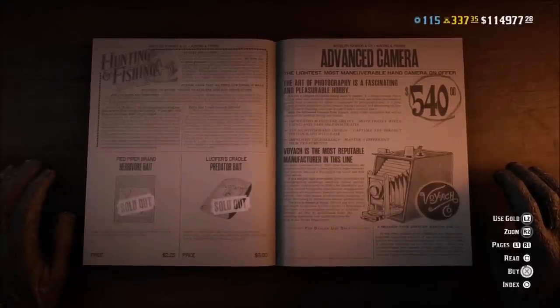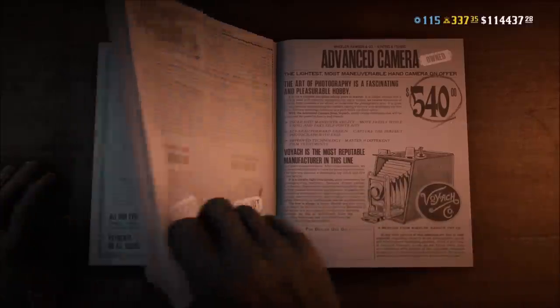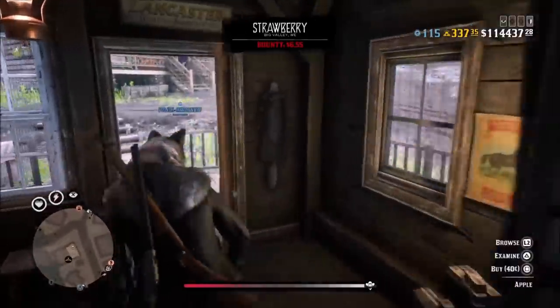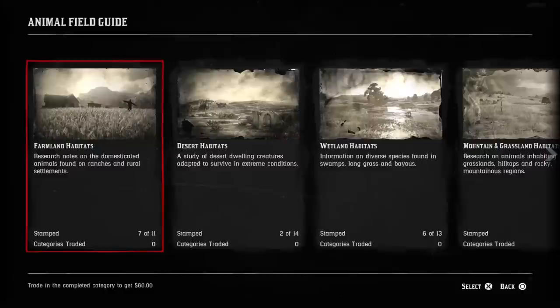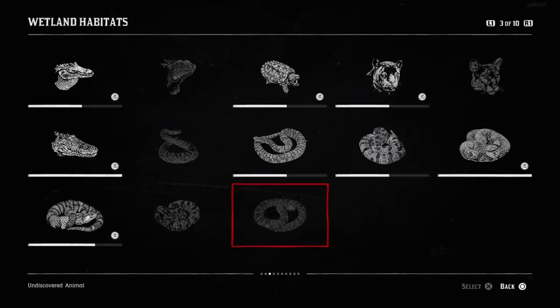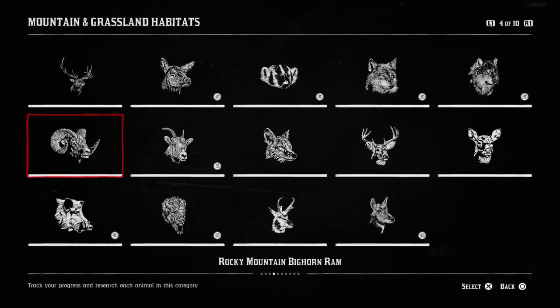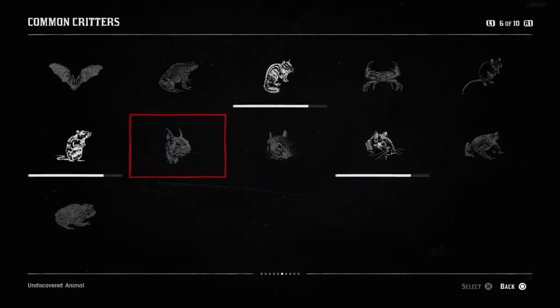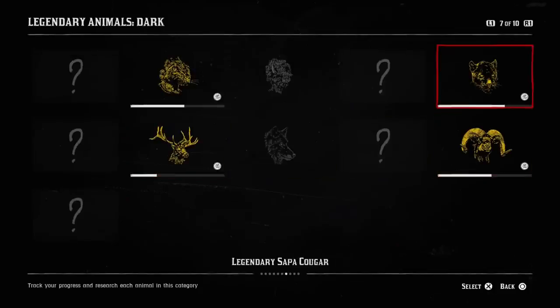I forgot to mention — you cannot skin an animal that has been sedated. So it's either you sedate the animal or you skin the animal. In this update, I recommend that you sedate the animals because when you sell samples to Harriet you will get a lot more XP. The field guide doesn't really do much — it helps you identify the name of animals and marks them in the book when you find them. Completing an animal entry doesn't really do anything. It's just like a journal entry.